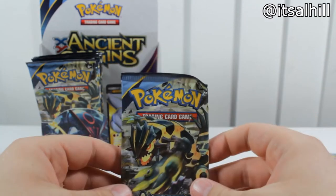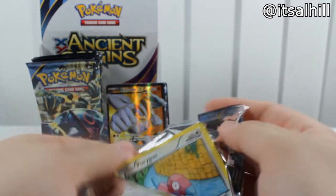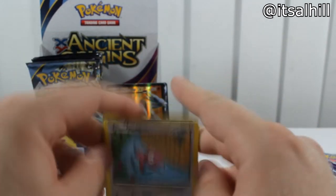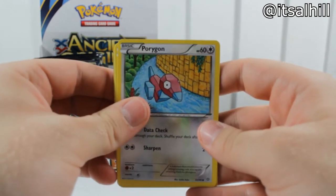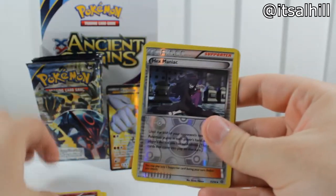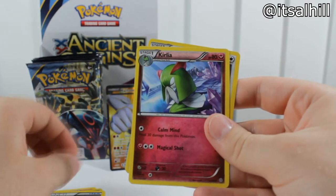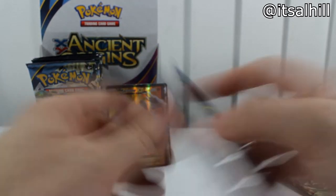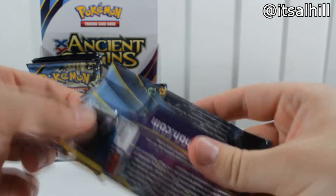Next up we have the Groudon pack — probably my favorite pack art of the four. The Kyogre is pretty cool too. The first half had four EXes including the full art, so hopefully we can get a few more — maybe four more would be great to get eight. Porygon, Relicanth, Persian, Eevee, Cottonee, Hexmaniac, Vespiquen, Sceptile Spirit Link, Curlia, Porygon 2. All the extra singles, uncommons, commons I will sell in one lot with all the holos for 99 cents on my eBay.